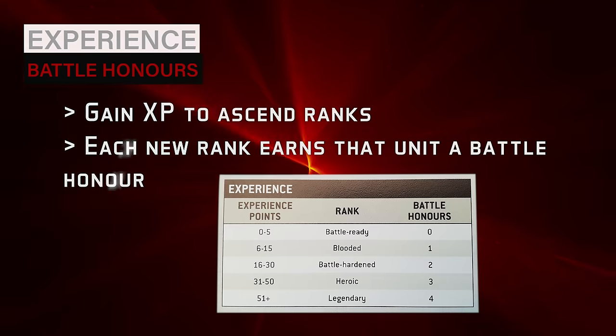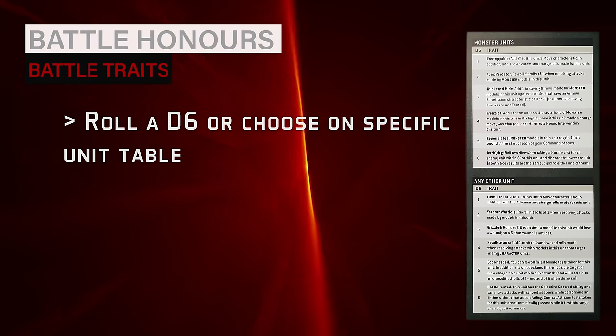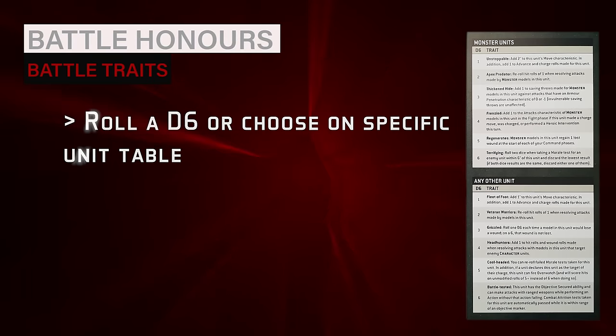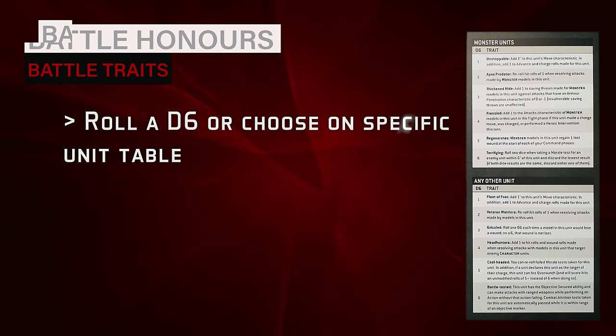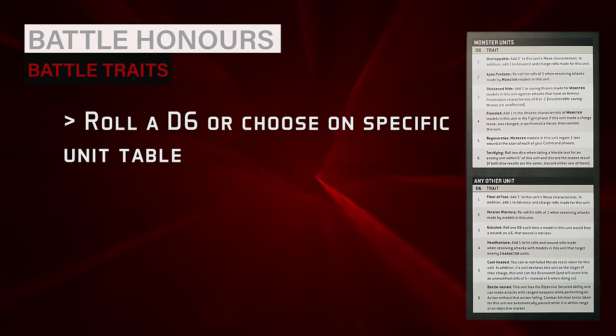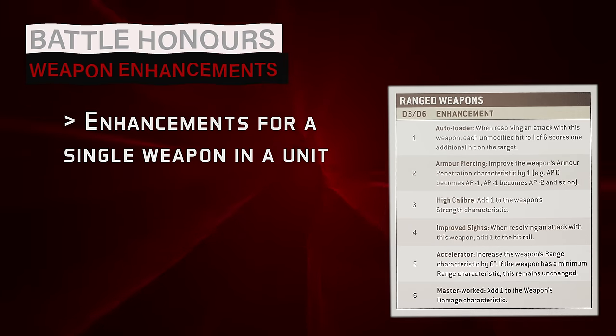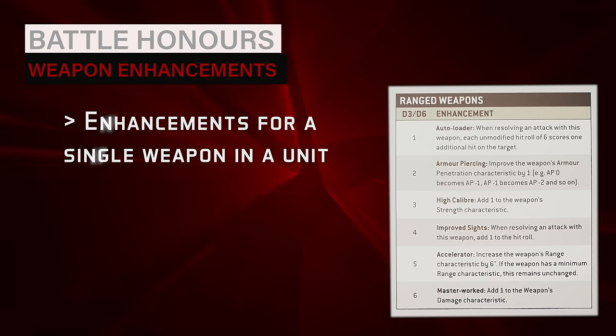When gaining a new rank, a unit gains a battle honor to reflect how their experience translates on the battlefield. These honors are broken down into four categories. Battle traits are skills or upgrades representing years of experience honing a unit's prowess in battle. A player selecting a battle trait must either roll a d6 on the table corresponding to that unit's type or simply choose which trait best fits their narrative. Traits range from profile characteristic increases such as wounds and attacks, improved saving throws against certain weapons, morale and leadership bonuses, and movement increases. A unit can have multiple traits but never the same one twice.